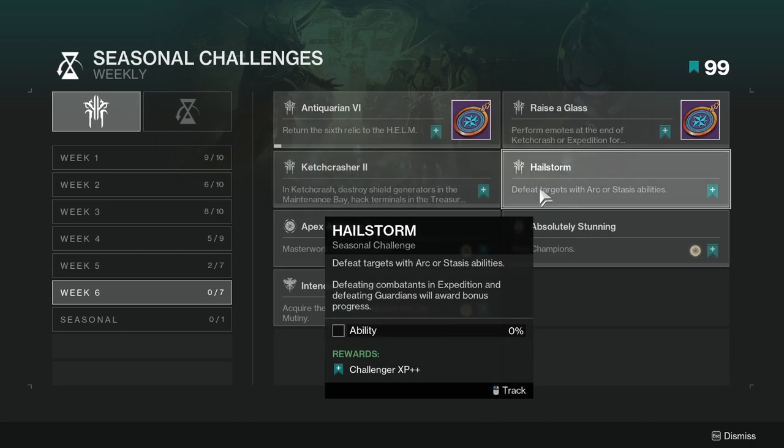Hailstorm — defeat targets with arc or stasis abilities. Defeating combatants in Expedition and defeating Guardians will award bonus progress. You can complete this one in Crucible or in Expeditions. Gambit might work too, though it wasn't specifically mentioned.